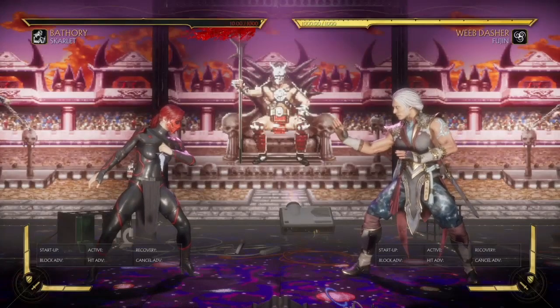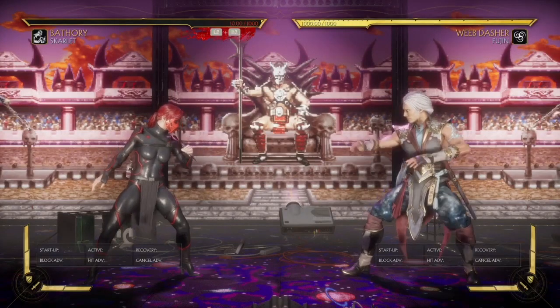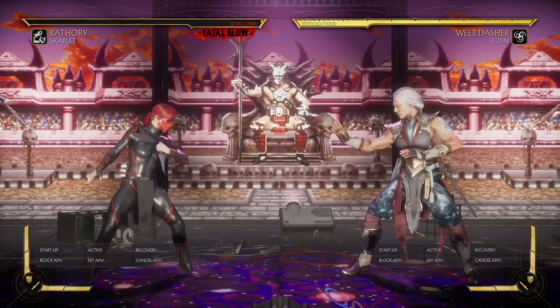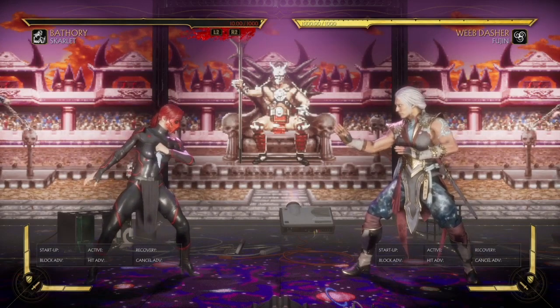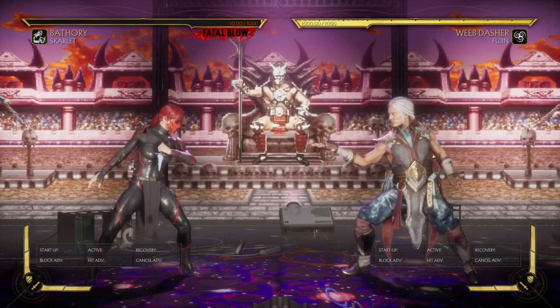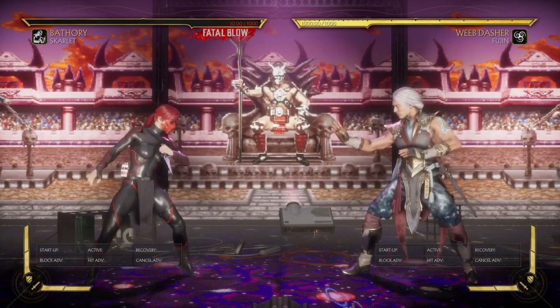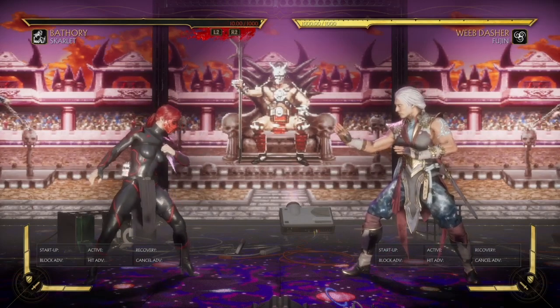When it comes down to Skarlet, what is her best variation? What I'm seeing a lot lately is a lot of Heart Pierce 2.0 — a lot of teleports, parries, and then they'll add Boiling Point for damage. I get why people use that variation, but if you ask me what her best variation is, there are actually two that come to mind.